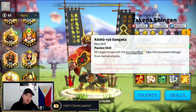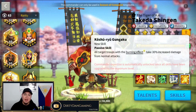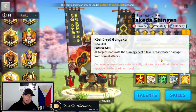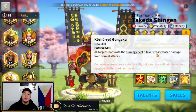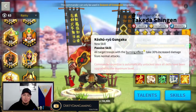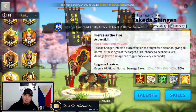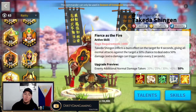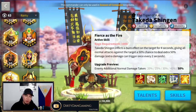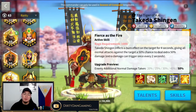The expertise skill causes all target troops with the burning effect — from Fierce as the Fire — to take 30% increased damage from normal attacks, and enemies also take additional normal damage. A lot of damage coming out here from Takeda in the form of debuffs. There is absolutely no skill damage from this commander whatsoever; he is purely a debuffer and stat buffer for your own troops.